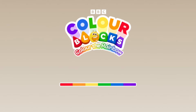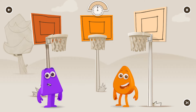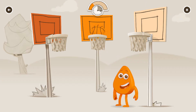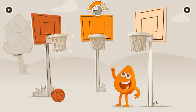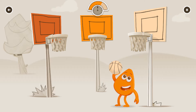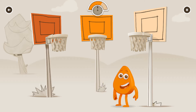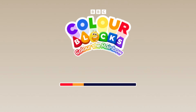Orange! Good to see you, my energetic friend. Shooting some hoops? Oh! Tap on the basket that matches the ball you're holding. Earn orange for each one you get right. Bright orange — yay! Dark orange — yay! Continue. Let's see how much colour you collected. Orange is in the zone! Continue.